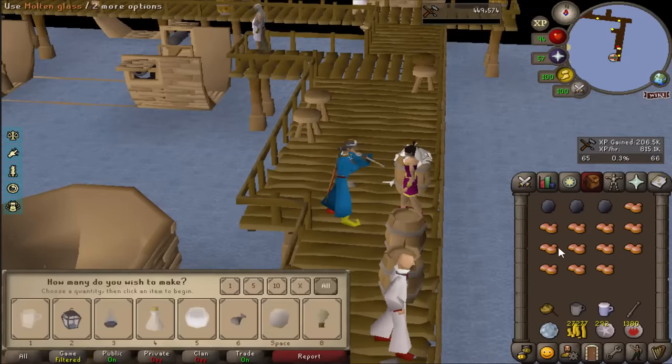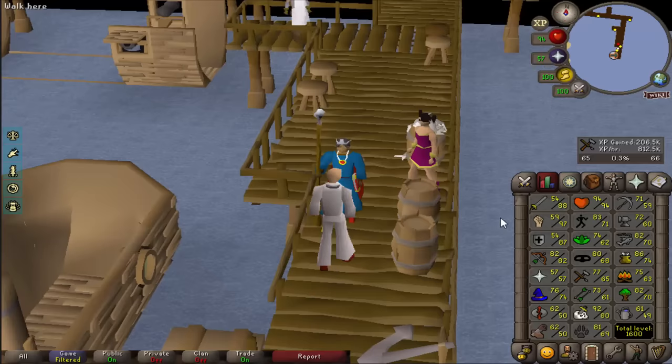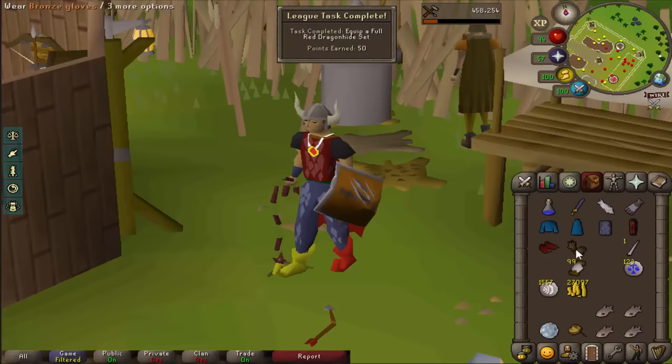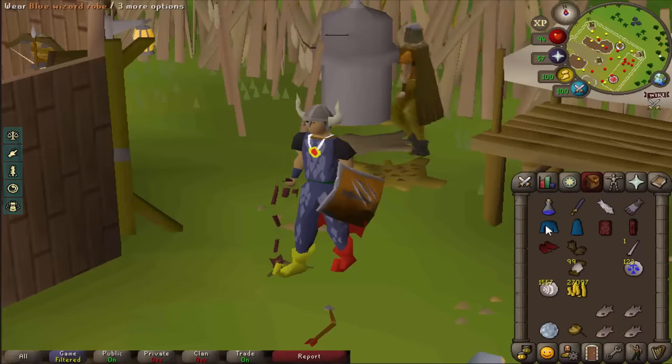65 crafting — that is enough for now. With a plus 12 boost that means I'm now 77 and can make red dragonhide bodies. Full red dragonhide — my new best range outfit — and full blue dragonhide — not so good ranged outfit — are both 50 point tasks.